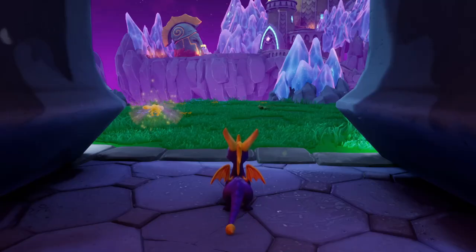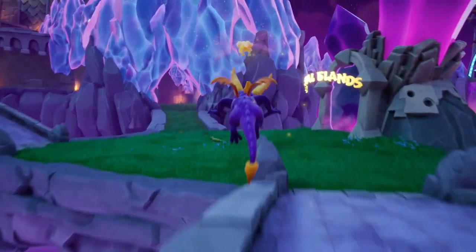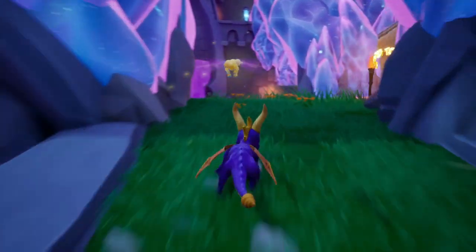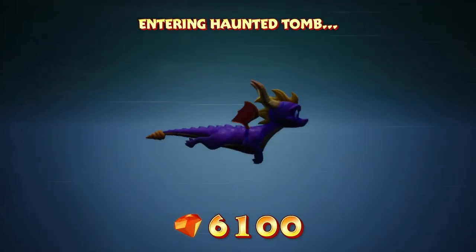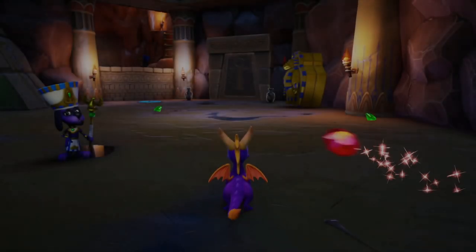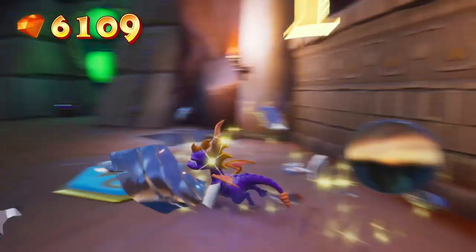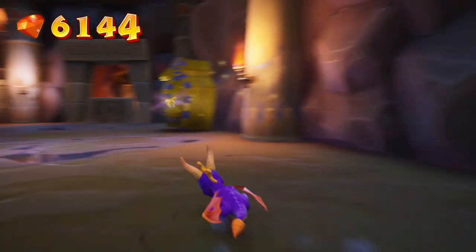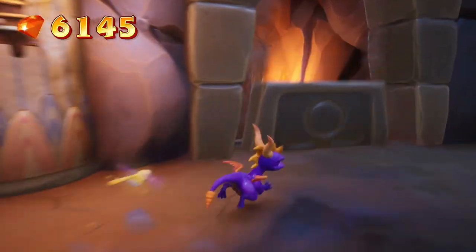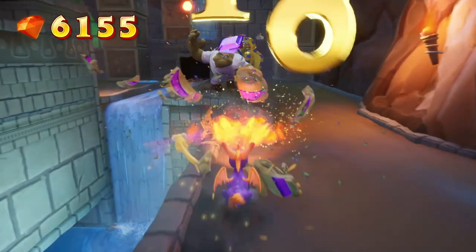Hey everybody, Nostalgia Scott coming to you guys with part 18 of Spyro: Year of the Dragon, part of the Reignited Trilogy. We only have one level left and that would be Haunted Tomb, which is a very interesting level that uses a gimmick that was in Crystal Islands as well. It's also the last of our skill points. These enemies infinitely respawn so don't bother with them too much, just collect all the gems. These switches here with the little icons on them open up the pathways you need to go through. I feel like this level was designed really well.